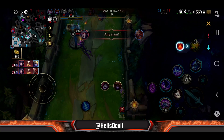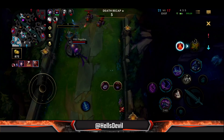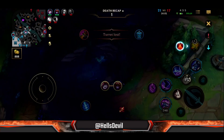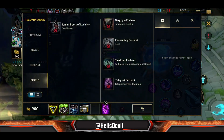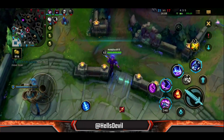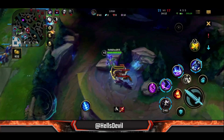Here's the problem when you help your team — if the enemy baron laner is still in the lane he's going to push turrets. I lost two turrets trying to help my team. The first turret was definitely worth it because I got my team a dragon, but the second was not worth it because we got nothing.